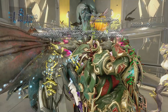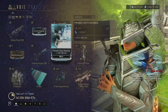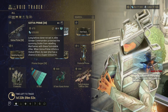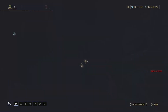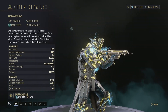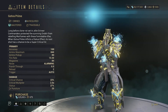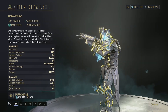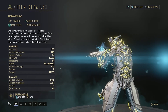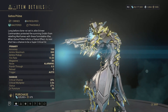Okay, so he has — the Gotva Prime! This was the weapon that people got at TennoCon for watching any live stream for 30 minutes. It's a very good weapon, I would highly recommend picking this up. It's got a gimmick where sometimes while you shoot it, it just gives off a random red crit. No one knows why — the stats are bugged — but it's a decent weapon all around.